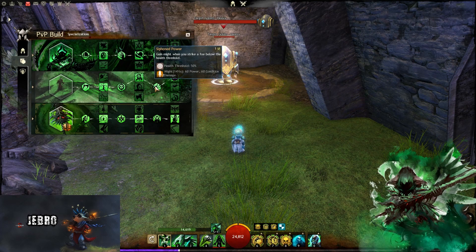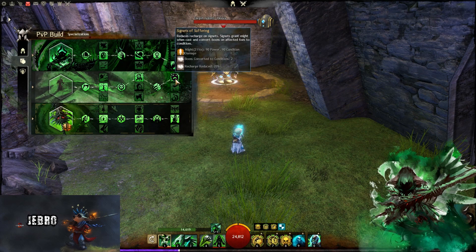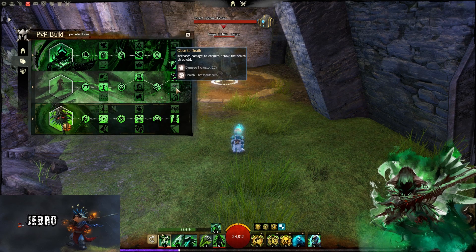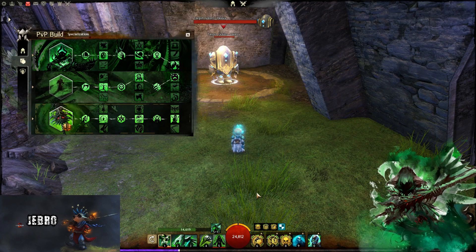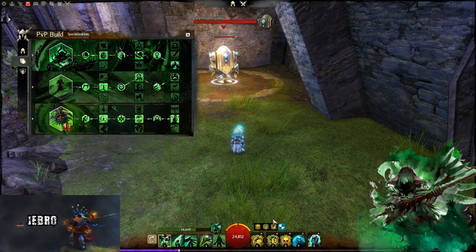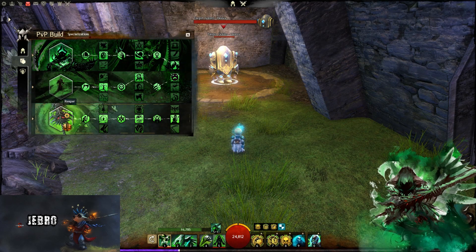Gain Might when you strike a foe below the health threshold — this is obviously why we go for these Might stacking traits. We also get Might through the Signets. You get increased damage to enemies below the health threshold and close to death, plus Unholy Feast on entering Death Shroud. If you want to stack Might and you're running Signets, this makes complete sense.